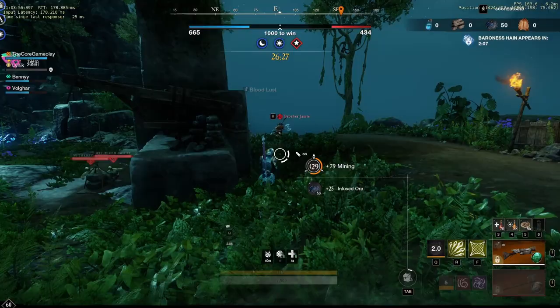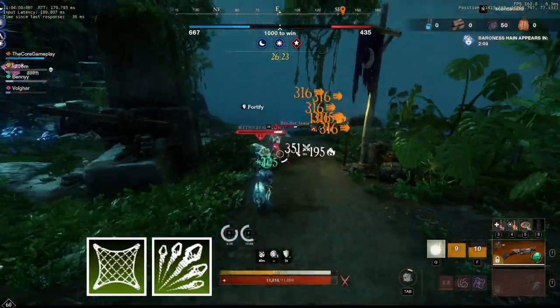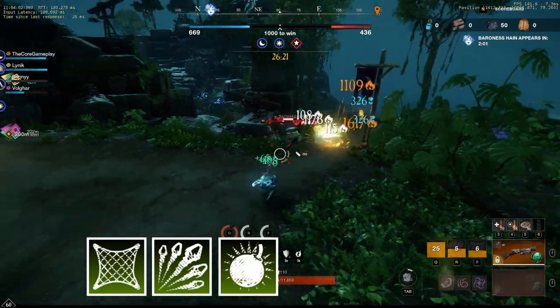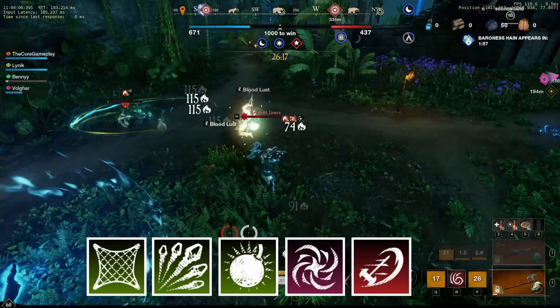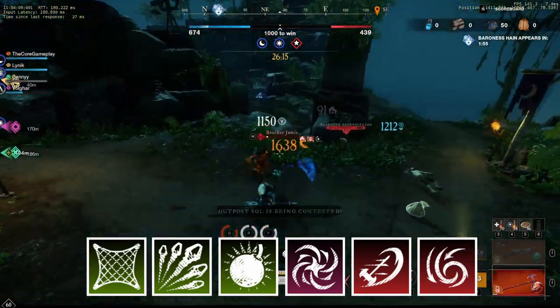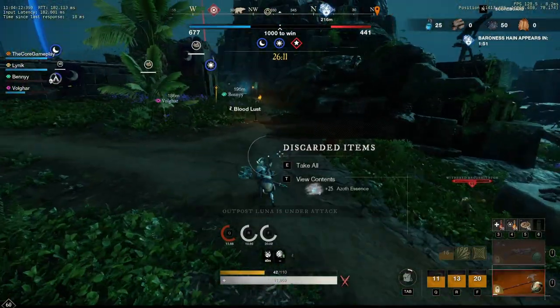Net shot can also be used as an opener. It's a great opener since you can line up your gravity well, but sometimes it doesn't go to plan. You still have your autos since they're slowed, then you can just engage them and maelstrom after. Net shot is really great for opening a fight.